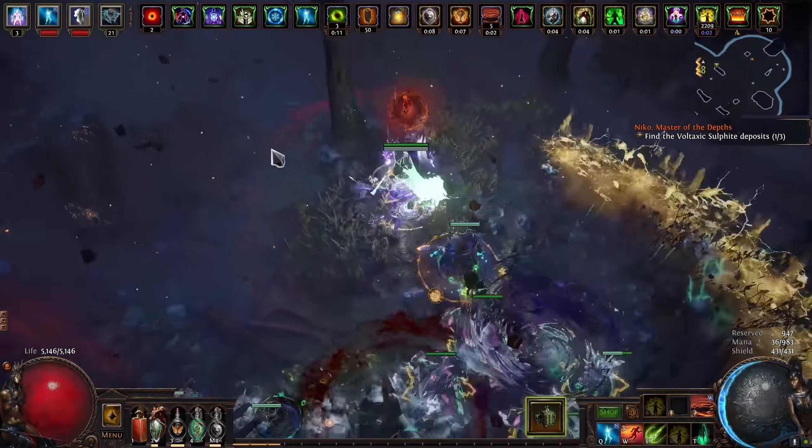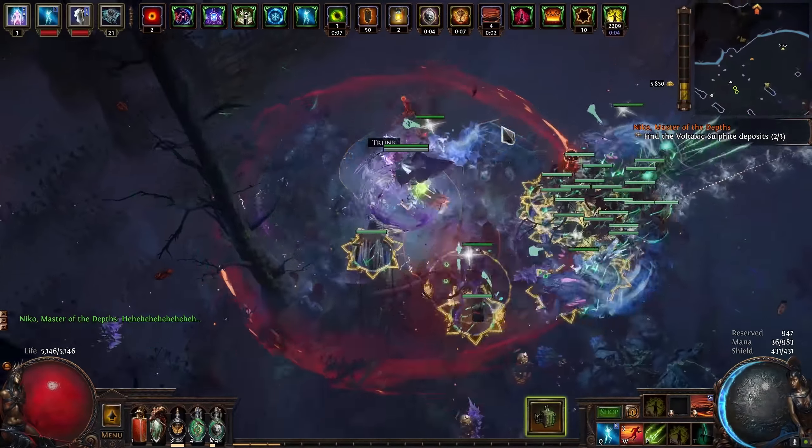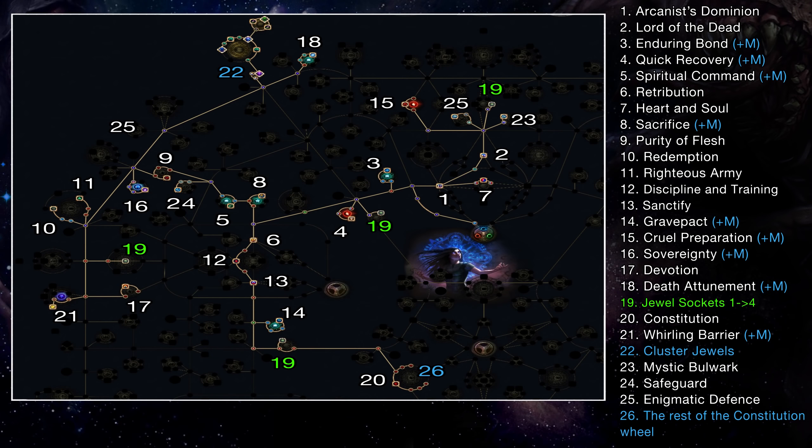Since your phantasms are dealing crits, it also means they apply elemental ailments — chilling and freezing most enemies, but also shocking them due to the additional lightning damage from the blue socket on the Triad Grip gloves.